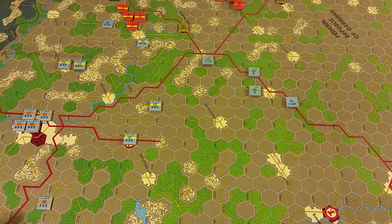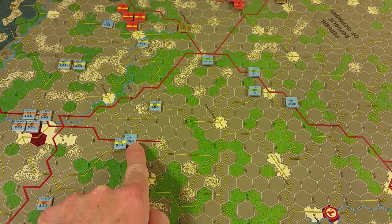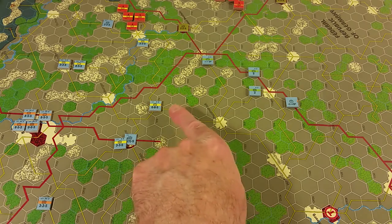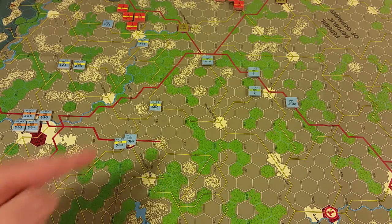If the formation is jammed or its headquarters is disrupted, there are some penalties. In a formation impulse, a higher echelon unit is in command if located within four hexes of the chosen formation's headquarters. Higher echelon units are the ones I mentioned that don't have a stripe. So if I activated this West German headquarters, that higher echelon unit could be activated in command because it's within four hexes of the chosen headquarters.